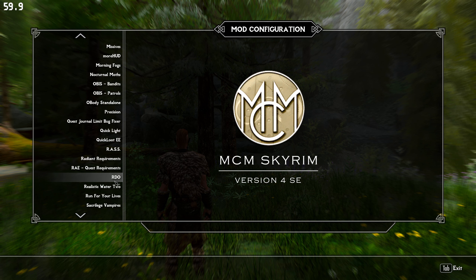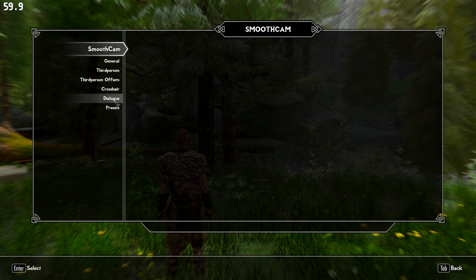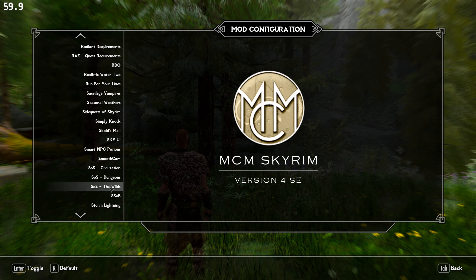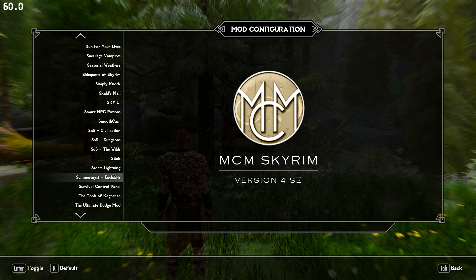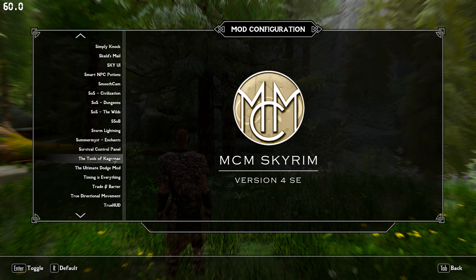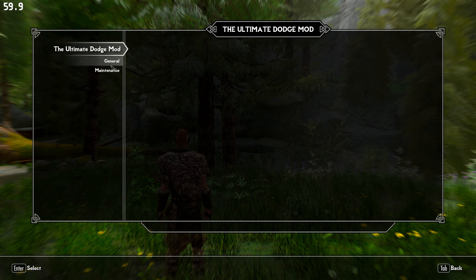Click light — nice. Smooth Cam — what presets do we have? I just got the easy one, so you can add some smooth cam presets. We have Ultimate Dodge here. We got to change this.